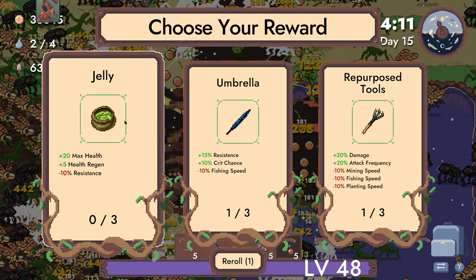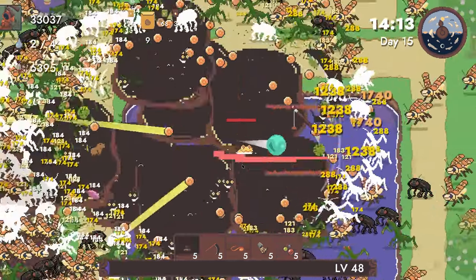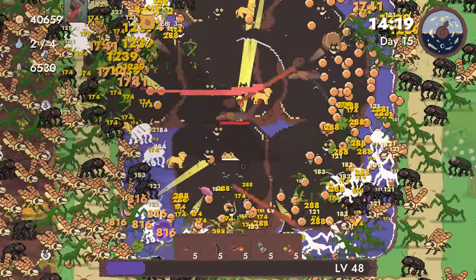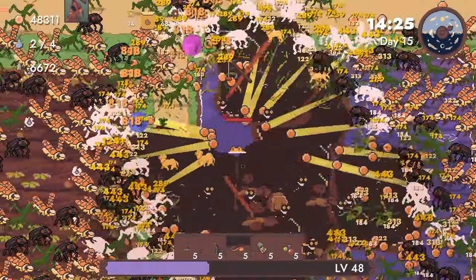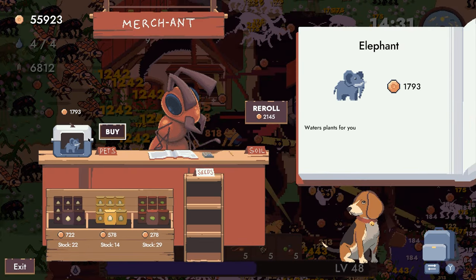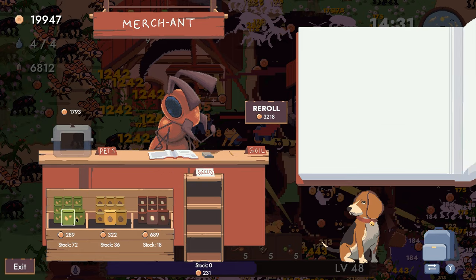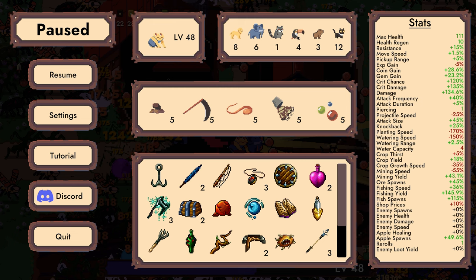It is a shame there's no pet damage stat, I will say. Big crit chance and resistance — fishing speed again is mostly irrelevant. I guess we can step in the shop — he might have a pet. Okay, I will choose to acquire three elephants. How many pets do we have? We have eight dogs, six elephants, one raccoon, four toucans, three capybaras, and twelve cats.